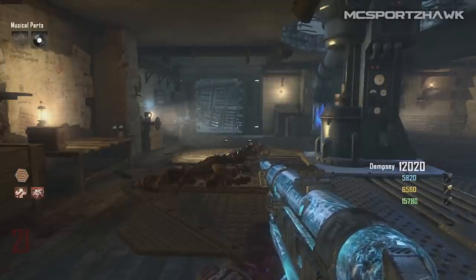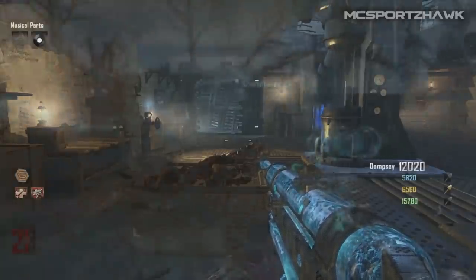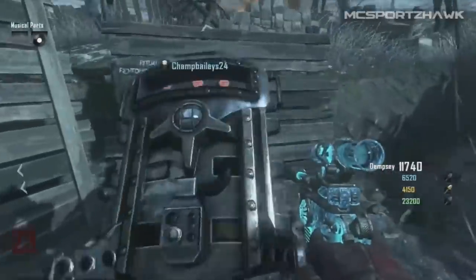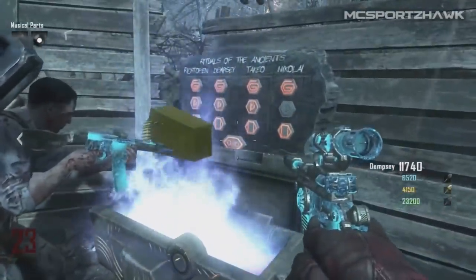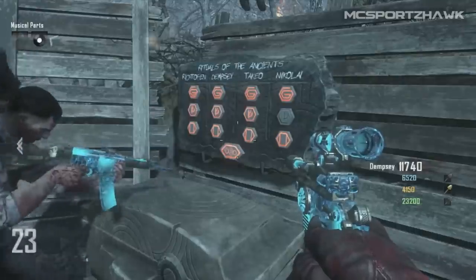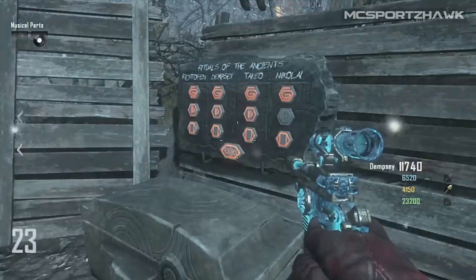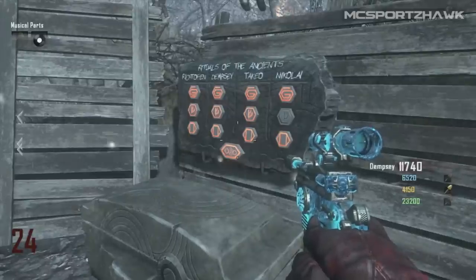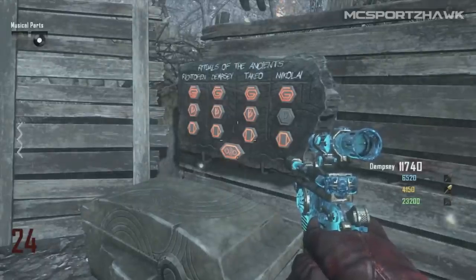Everybody on your team can actually activate that one and use it whenever they want. So that's how you get the cool free achievements — free perk, free gun, and the free melee upgrade, which is my personal favorite. We actually all have almost the entire board complete. He actually pulls out a max ammo because he already has the STG upgraded. So if you already have it upgraded, you're going to get a max ammo, which is pretty cool. The ammo is not cheap for the STG when it's upgraded, so that's a big plus.